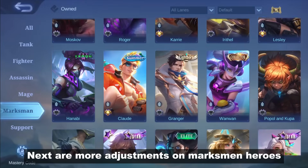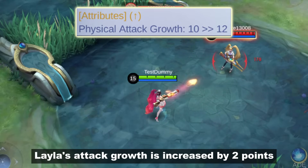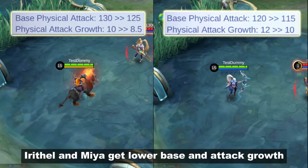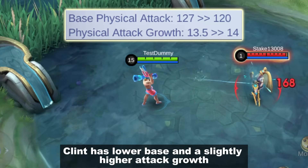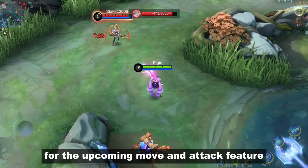Next are more adjustments on marksman heroes, just like in the last update. Baila's attack growth is increased by 2 points. Granger and Bruno get lower base attack stats. Irithel and Miya get lower base and attack growth. Pharsa has lower base and a slightly higher attack growth. They are probably still testing the stats for the upcoming Move and Attack feature.